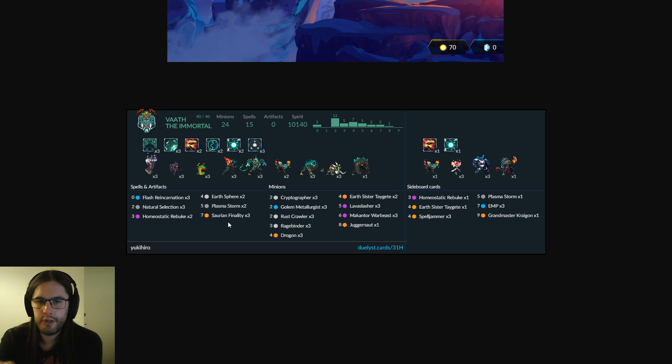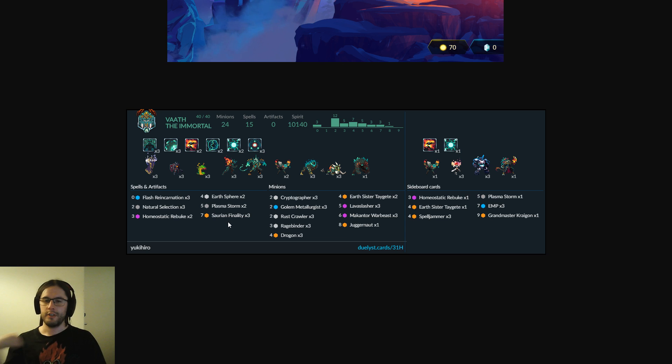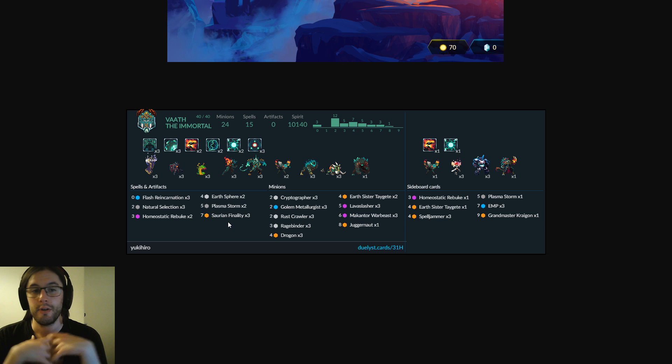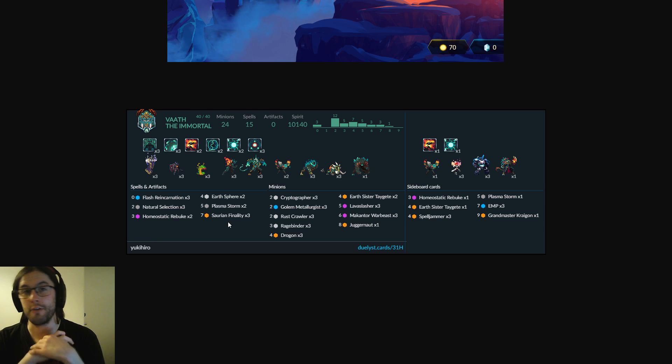Two drops and Flash Reincarnation are going to empty up the hand maybe a little faster. Looking at the sideboard, Yuki Hero is playing three Spelljammers in the side — I think that's very clever. That allows you to lower the curve of your deck against bigger, more powerful control decks and become a tempo deck. You can cut out some AoE and the Juggernaut, and pressure, pressure, pressure. That allows you to cycle through your deck focusing on buffing yourself up, protecting yourself, and finding Drogon combos or Saurian Finality combos for burst.